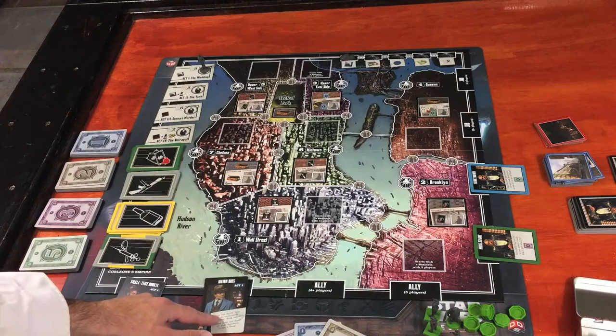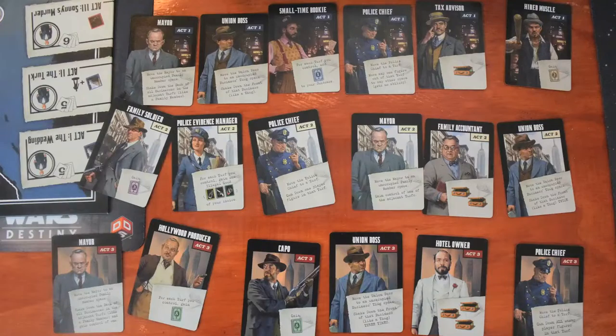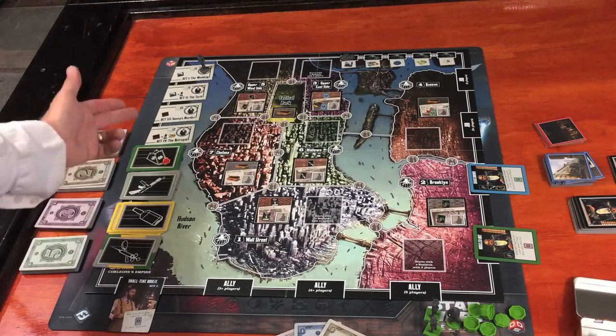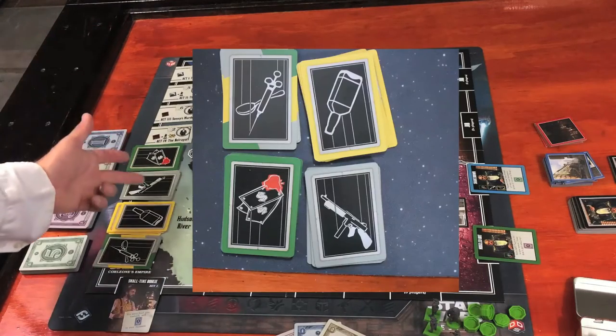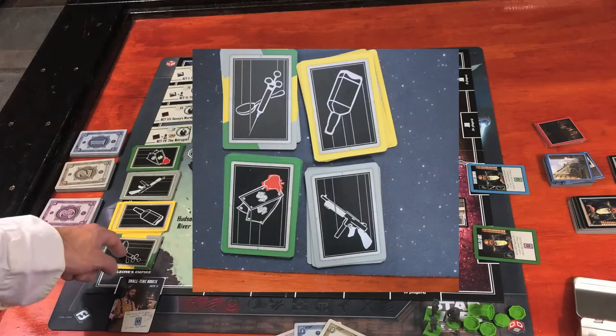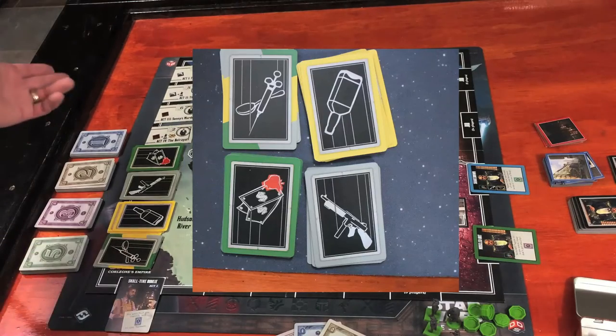Right here are randomly flipped-up allies, which are also going to be bid on during the bribery phase. There are six for each act and you flip up the number of players minus one — so in a two player game there would only be one. Here are the resources: your blood money, guns, booze, and drugs, which don't come into play until act three. And then of course your money stacks.